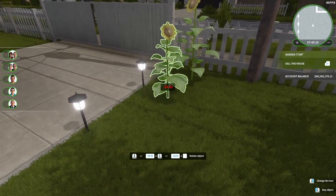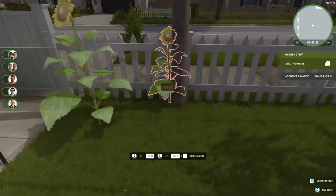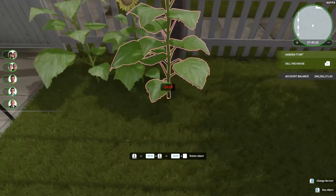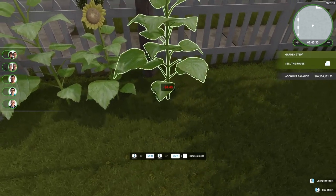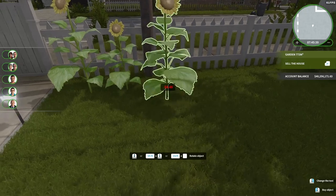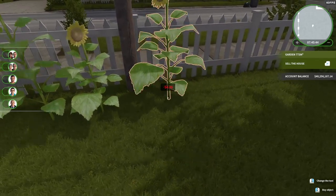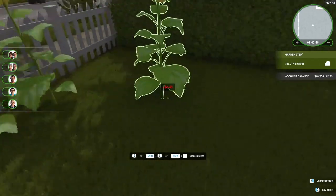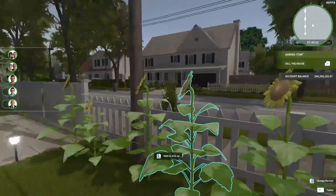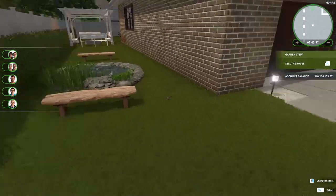I know you can grow them in your garden, but I didn't realize you could just plant them. Technically, according to one of their bits of trivia when you're loading the game, sunflowers always face east. But I don't know what east is in this game, so we'll do the best we can.